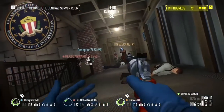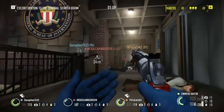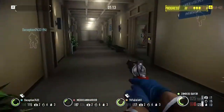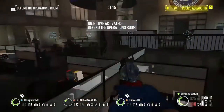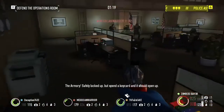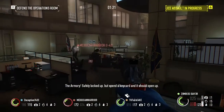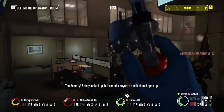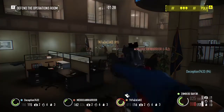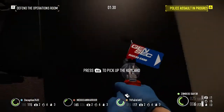This makes Hoxton's Breakout Day 2 extremely easy. You can get the infirmary and the armory, and you have enough keycards to unlock all the objectives. I think you have enough, and you can get out without having to drill, which is really nice.